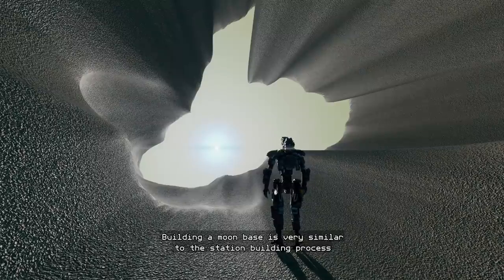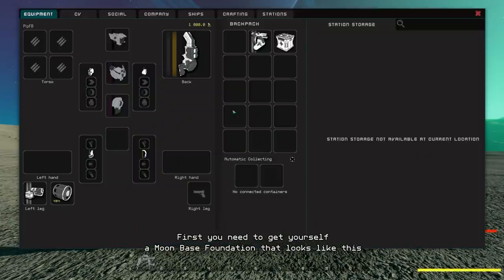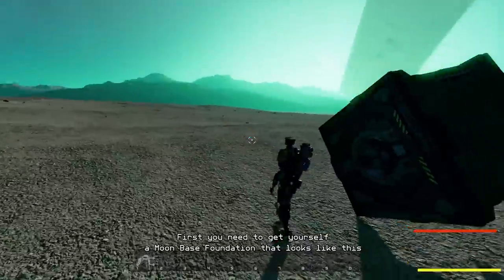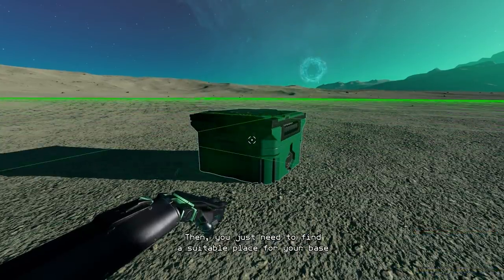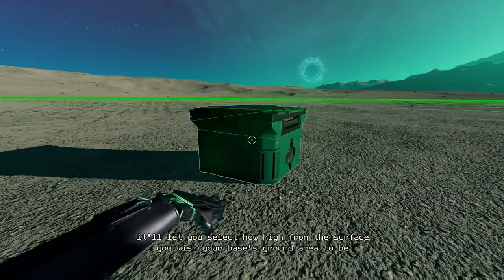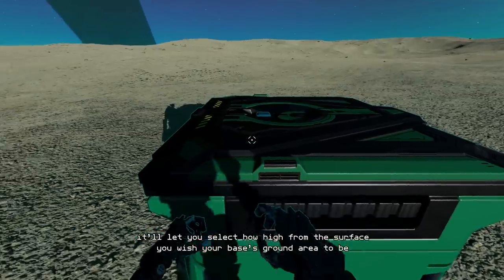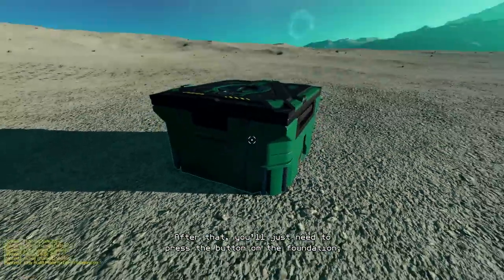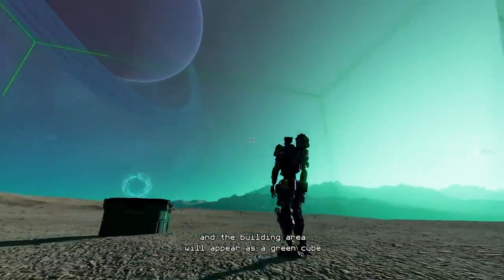Building a moon base is very similar to the station building process. First you need to get yourself a moon base foundation that looks like this. Then you just need to find a suitable place for your base. When you place the foundation into the universe, it'll let you select how high from the surface you wish your base's ground area to be. After that you'll just need to press the button on the foundation and the building area will appear as a green cube.